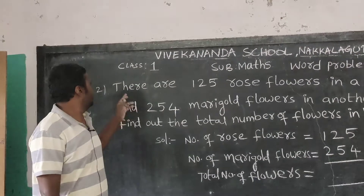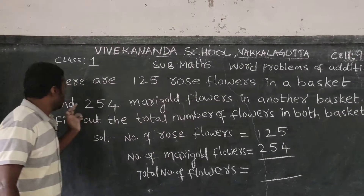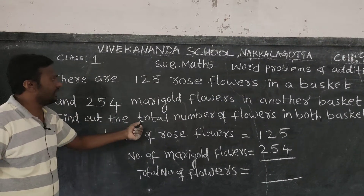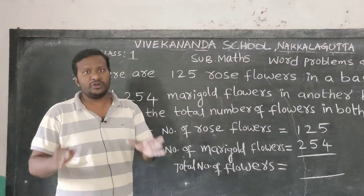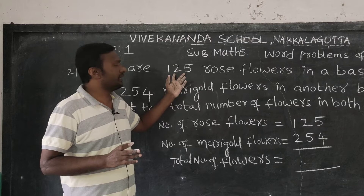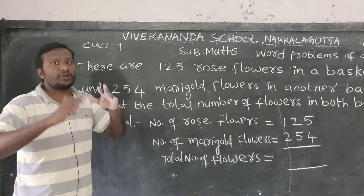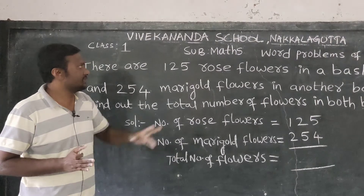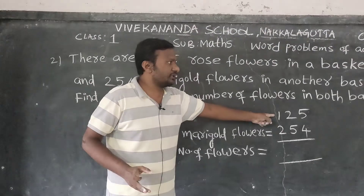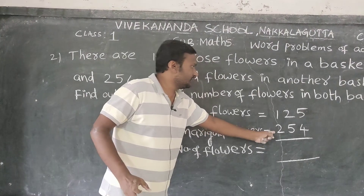Next problem: there are 125 rose flowers in a basket and 254 marigold flowers in another basket. Find out the total number of flowers in both baskets. Number of rose flowers equals 125. Number of marigold flowers equals 254. You have to add both.